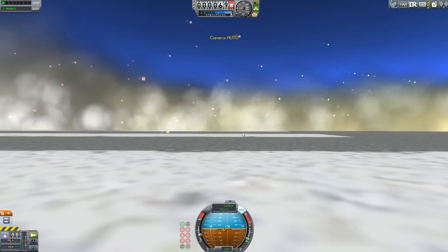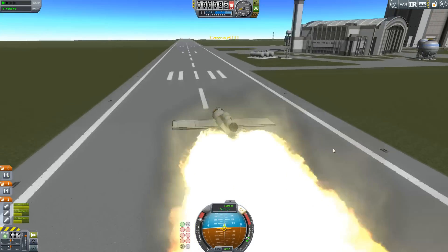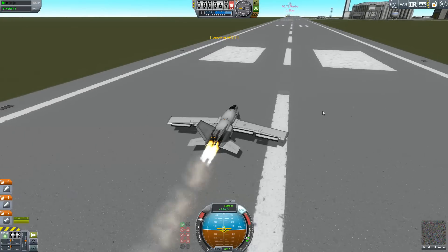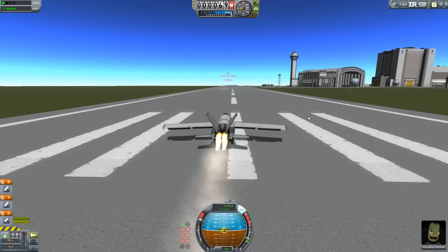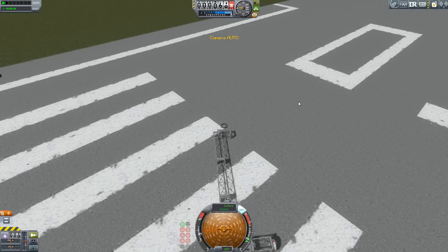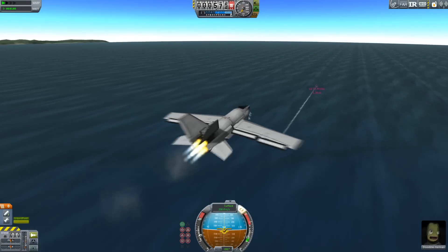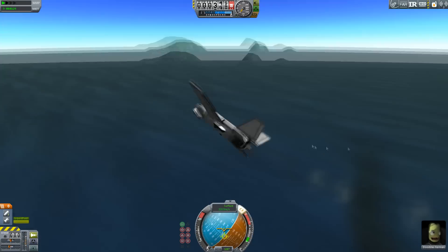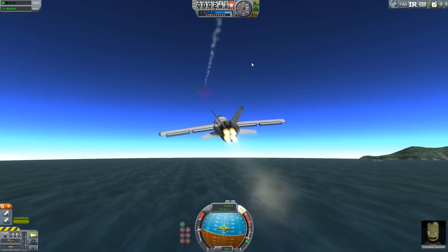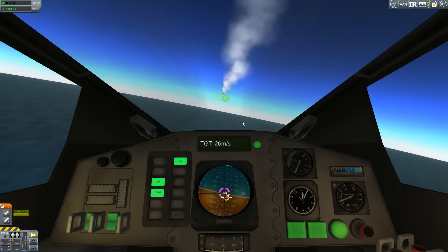The pulse jet is an interesting engine worth talking about. It's not a rocket, as many people think, and it's not a ramjet either. In the V-1, at the front was a series of louvers that would open and close — they'd open to let in air, and when there was enough fuel it would ignite, explode, the pressure would close the louvers, and the thrust would go out the back. So it wasn't continuously burning: explosions happening one after the other, 50 times a second, which accounted for the characteristic buzz of the V-1 buzz bombs. The engine typically fired about 50 times per second.